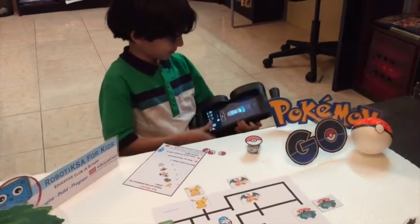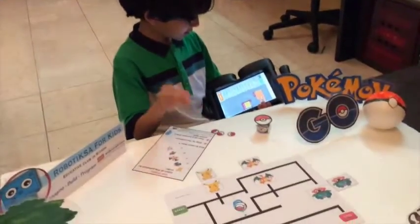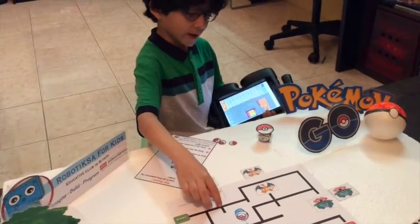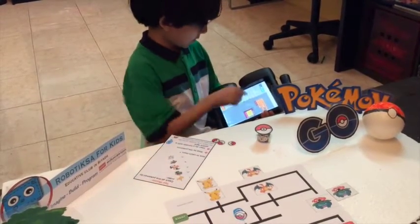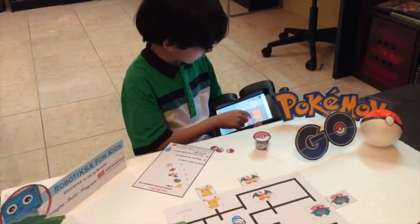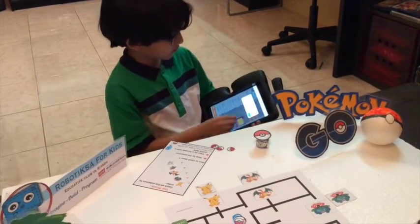It didn't work. So I will have to go back and see what the program is. We told him to go to the next intersection of the line, then go straight to the next intersection, and then go left. So I will have to put: go to the next intersection of the line, then go to the next intersection of the line, then catch Pokémon. Now let's see if he catches the Pokémon.